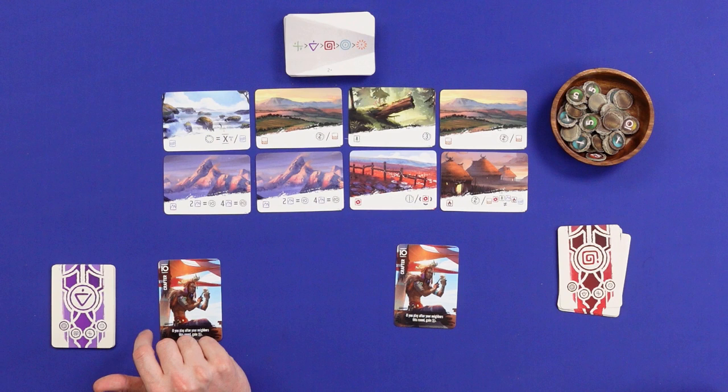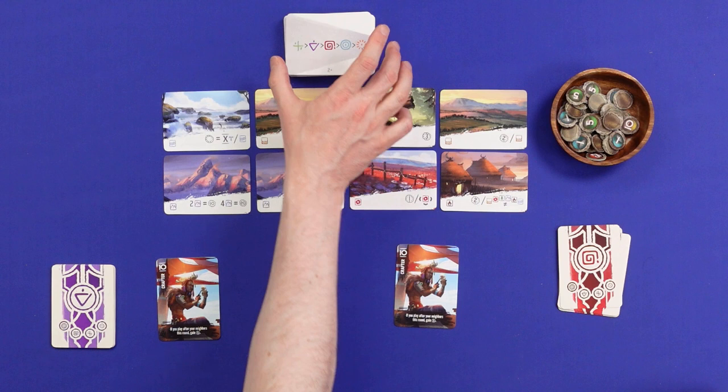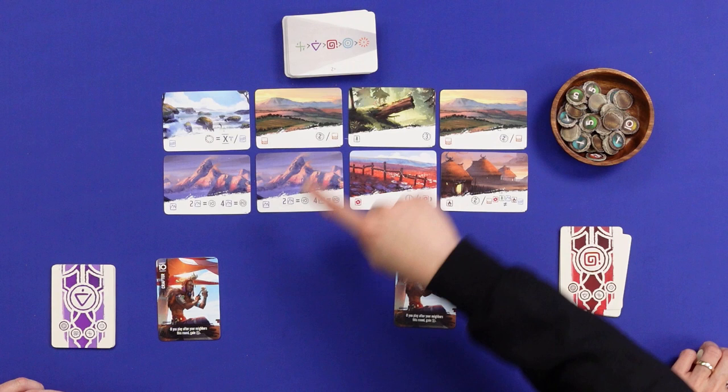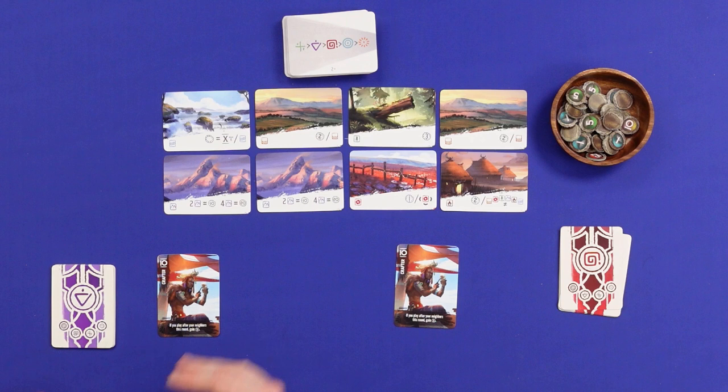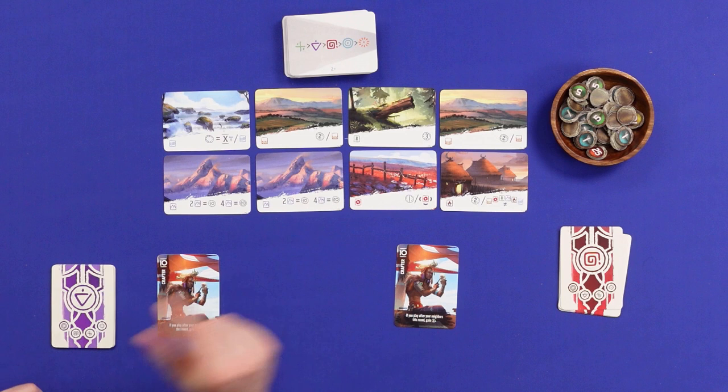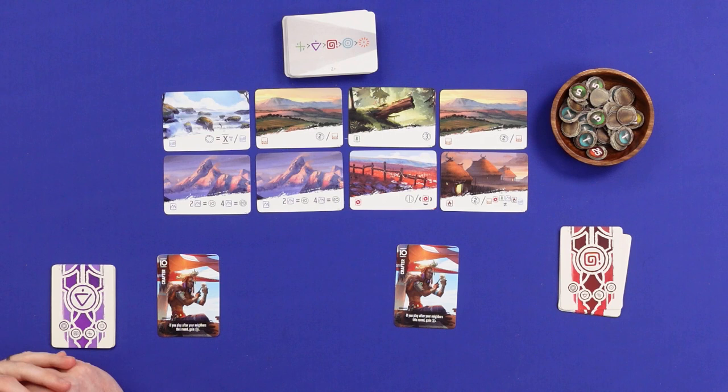There are different sequences on the backs of all the cards — this breaks ties and acts as a randomizer for the tie break. I am this clan and you are this clan, so you go first in this case. In turn order, we resolve the effect on our card — for example, 'if you play after your neighbors this round, gain five.' In this case you don't gain five, but I would get first choice of the cards from the current row and score them immediately.